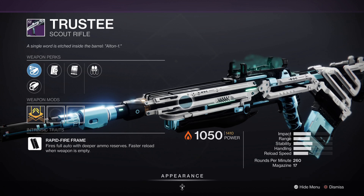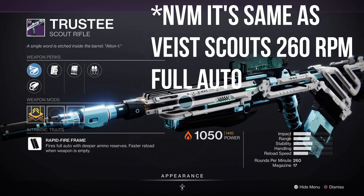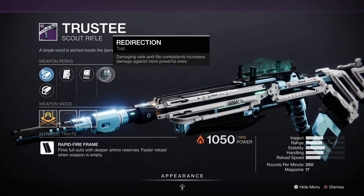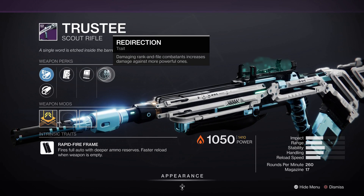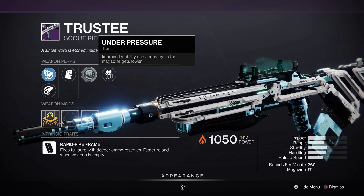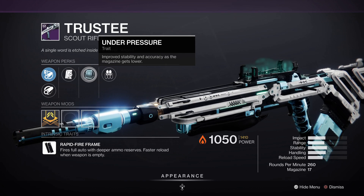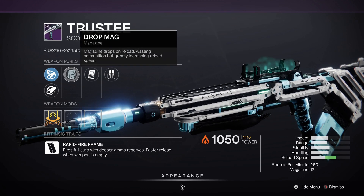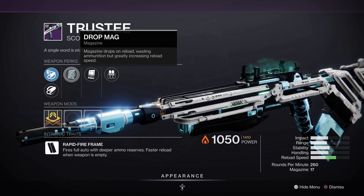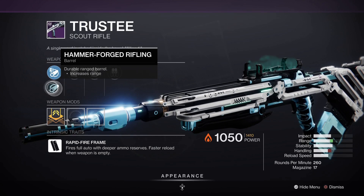Then we have the Trustee Scout Rifle. It's a 260 RPM — a new RPM archetype. It comes with a new perk called Redirection: damaging rank-and-file enemies increases damage against more powerful ones. Interesting perk. Then we got Under Pressure: improved stability and accuracy as the magazine gets lower. Drop Mag: magazine drops, wasting ammunition but greatly increases reload speed.